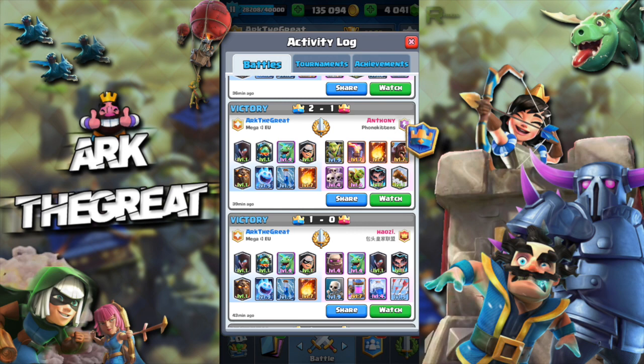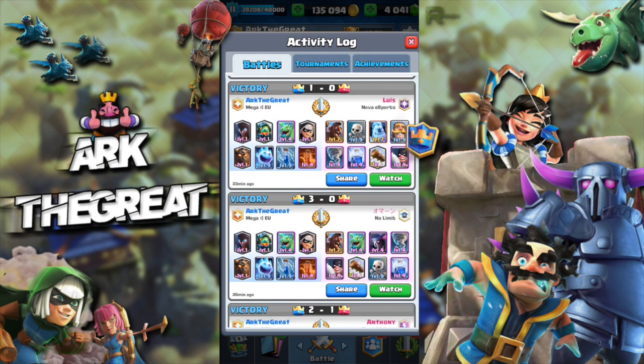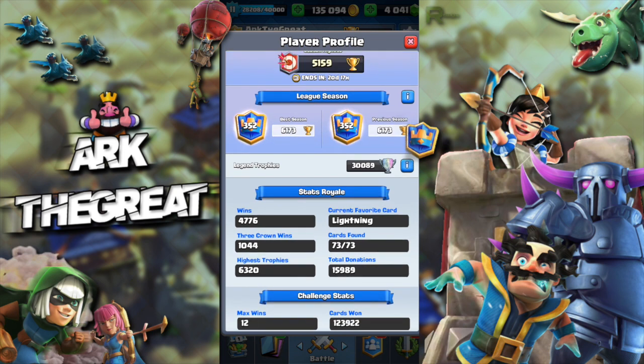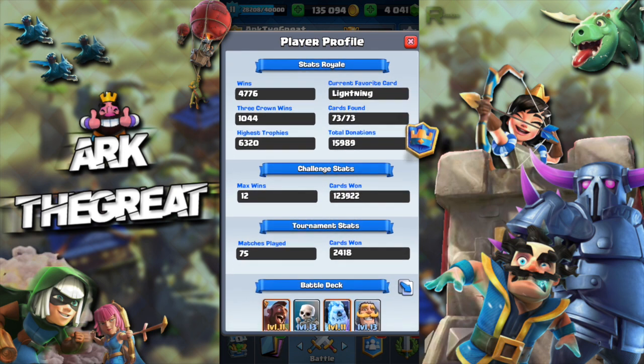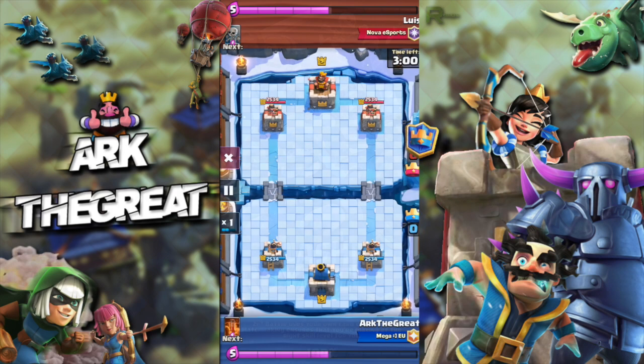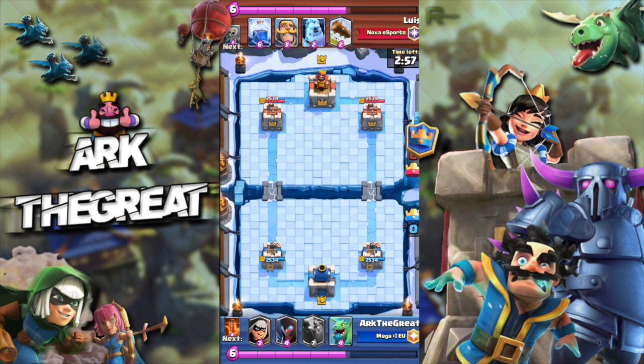The first match I'm going to show you guys is against Lewis from Nova Esports — not a bad player at all. He was a grand champion last season, personal best of 6320, 120 to 123,000 cards won. He did actually have a slight counter deck because he had Executioner Tornado, which does a number on my Lava Hound.